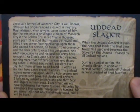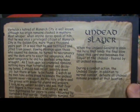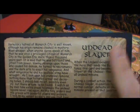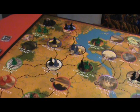On the back of these cards is some flavor text you can read. This one is about the undead slayer — the actual rogue gets this card to put with her character. So the rogue, the Undead Slayer. She had a good turn.